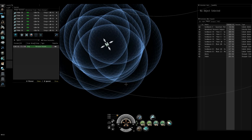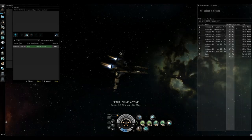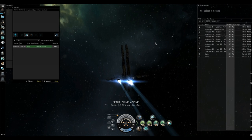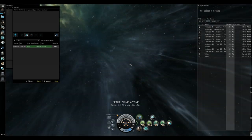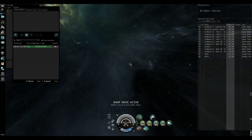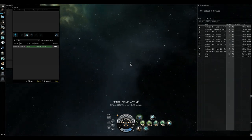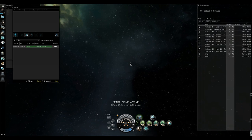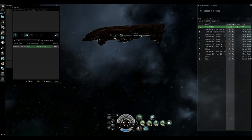We'll just submit that location. We need to recover our active probes because if the mission runner has dscan up, chances are he might see our probes and suspect someone's coming. Then we'll just warp straight there. Close our map. There we go — there's the Paladin I left there earlier. And that is that.